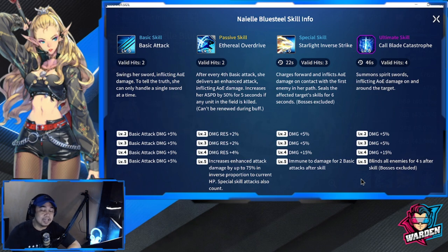Her special skill, Starlight Inverse Strike, has a 22-second cooldown with valid hits of three. She charges forward, inflicting AOE damage on contact with the first enemy in her path — similar to Awakened Hilde's charge — and seals the affected target's skill for six seconds. Bosses are not excluded from the seal, though that's a downside. Three targets sealed for six seconds is really strong. At level 5, she is immune to damage for two basic attacks after casting the skill.